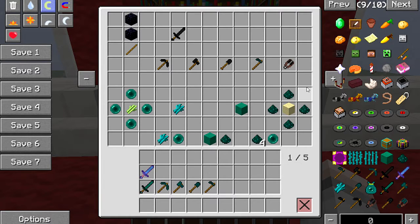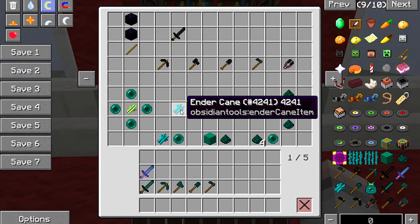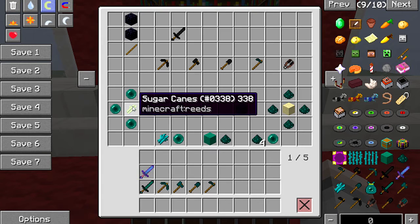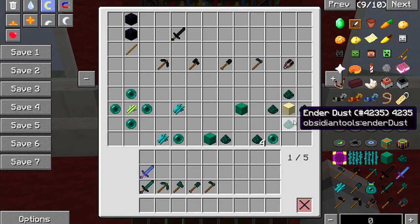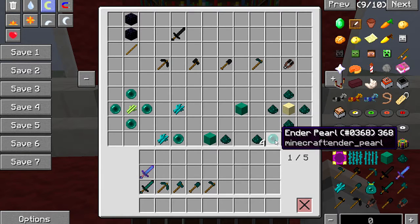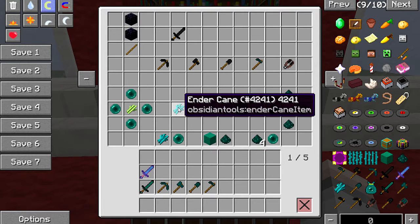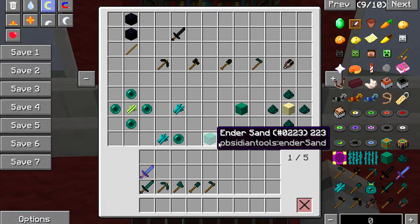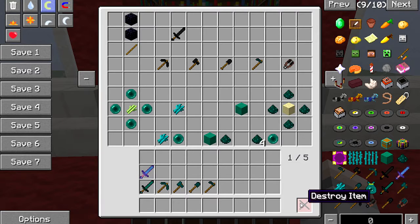There are ender tools, and you can also craft ender cane. To craft ender cane you need four ender pearls and a sugar cane. You can also craft ender sand using normal sand or red sand with four end dust. You get end dust by putting an ender pearl in the crafting table, which gives you four end dust. One piece of sugar cane once grown gives you one ender pearl, and one piece of ender sand gives you one piece of dust — four dust per ender pearl.